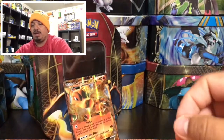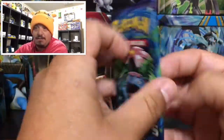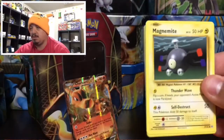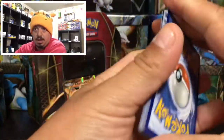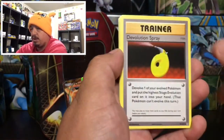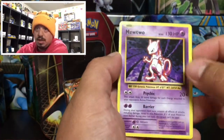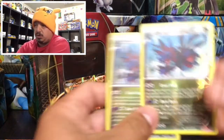Here is the code card right there for the Charizard power trio. On to our last pack — we have Evolutions right there. Here it is, hope you guys pull something cool. We have a Magnemite, a sealed Charmander, a Diglett, Drowzee, Porygon, Devolution Spray, a Poliwag — that is our reverse holo — and a Mewtwo that is a rare non-holographic card.